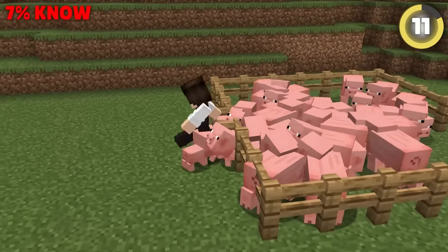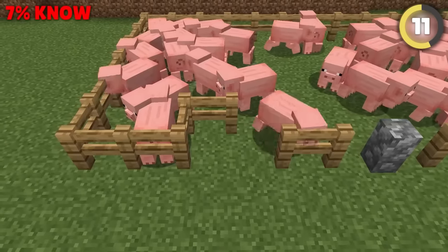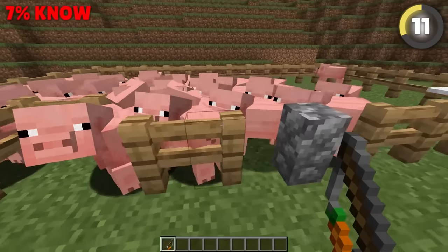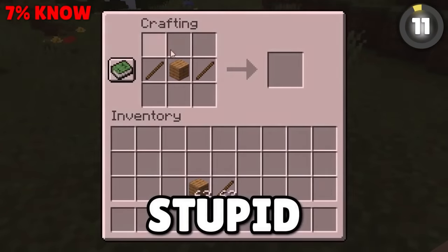How many times have you tried leaving an animal pen just for all of the mobs to follow you out and escape through the gate? You can use an L-shaped layout, a wall block, or a carpet to create exits that only the player can use. The best part is that it means you don't have to remember how to craft those stupid fence gates!